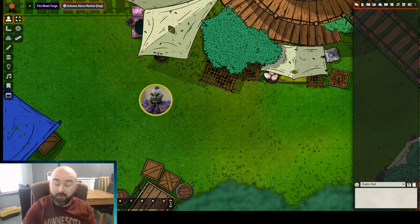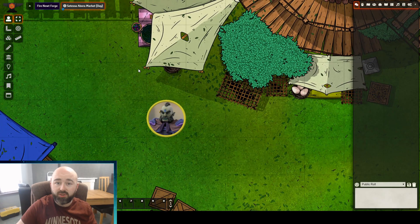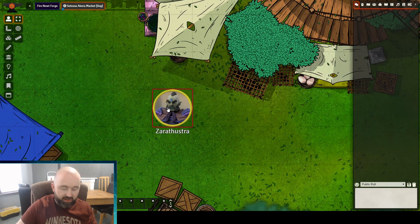When you're a DM trying to target things, as a player you can just double right-click the target. As a player you've got to right-click them, click the target button, and then unless you have a module that clears targets at the end of a turn, you've got to remember to go back and do it.